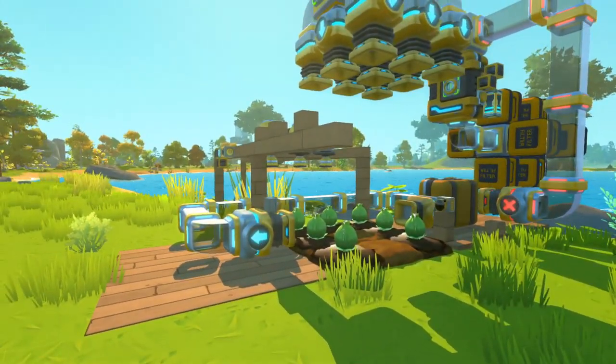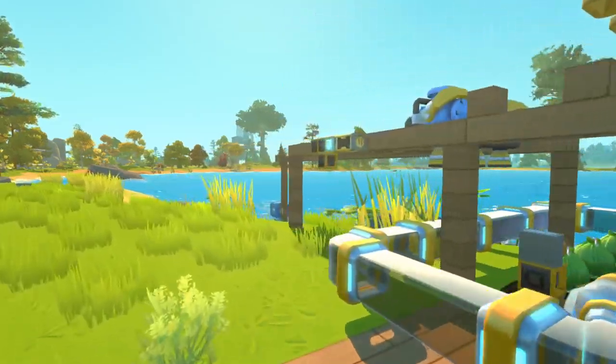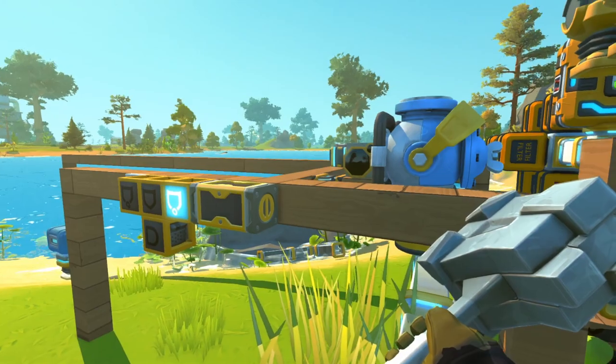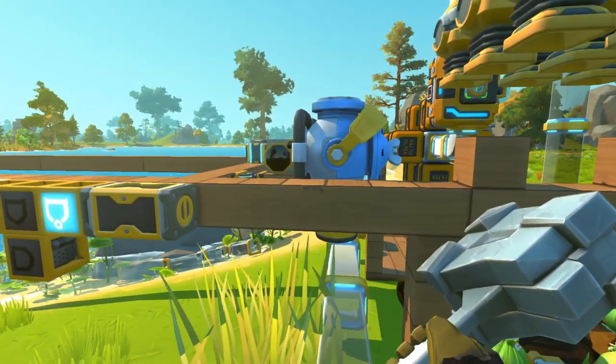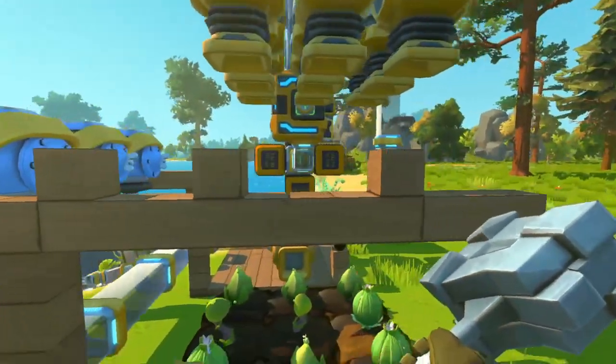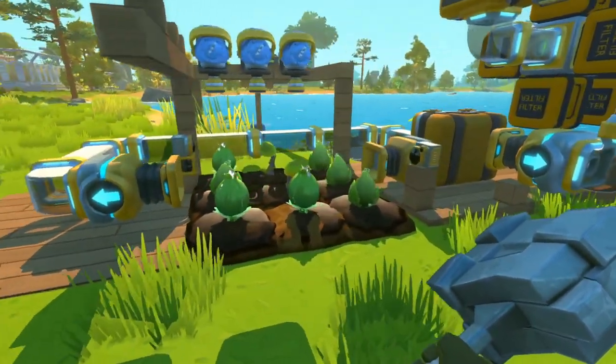Most of this can be done to a degree in vanilla, so don't worry too much about that. First things first, we've got the water. The water's pretty basic — it's run off a controller, two pistons, and the water obviously trundles out. We've got a sensor at the back there that you can see, which will detect these blocks and water the crops. Pretty vanilla, pretty basic.